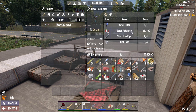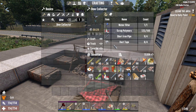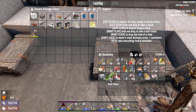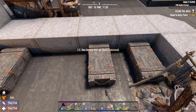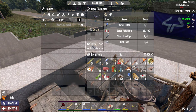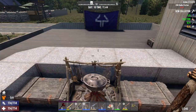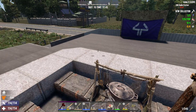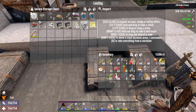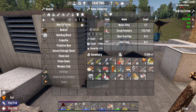Other than the water filter, you need 100 scrap polymers, 4 short iron pipes, and 4 duct tape. There is increased glue in the game, so it's pretty easy to get enough of this stuff on day one. The only challenge is having enough dukes to buy the water filter. There's also a neat new feature where you can track certain recipes in your menu — hit A to track, and it will show in the top right corner of your screen exactly what you have and what you still need to complete the recipe.